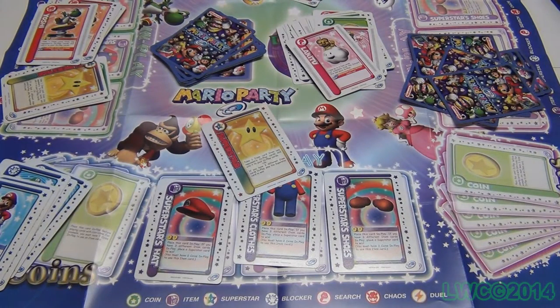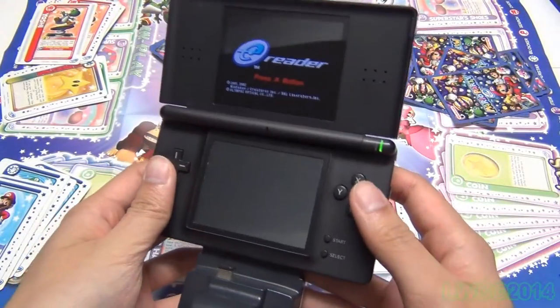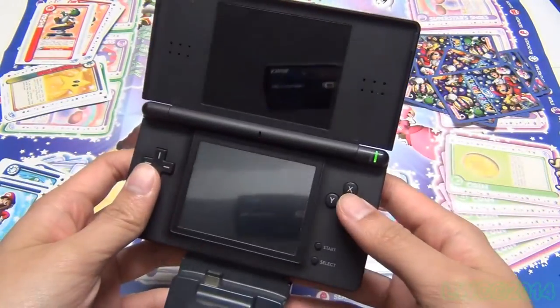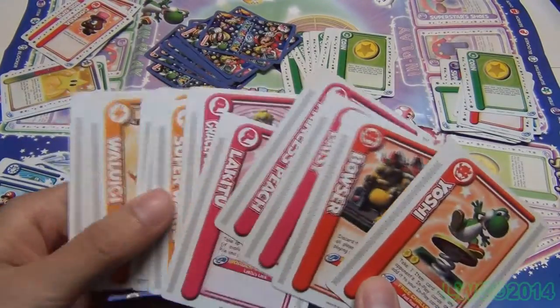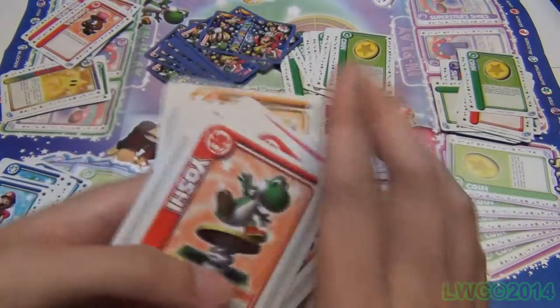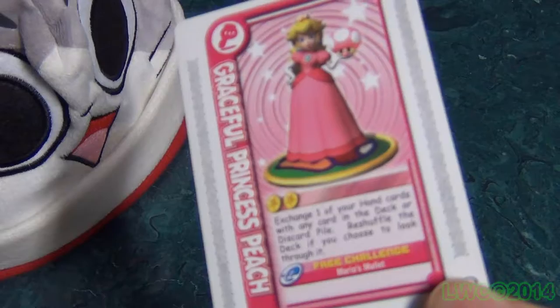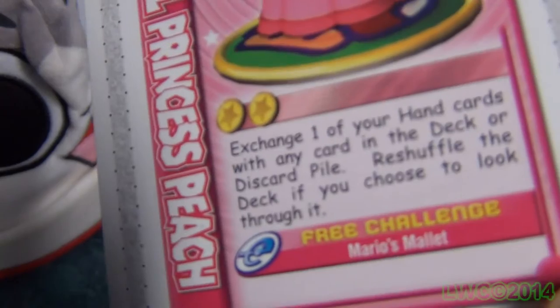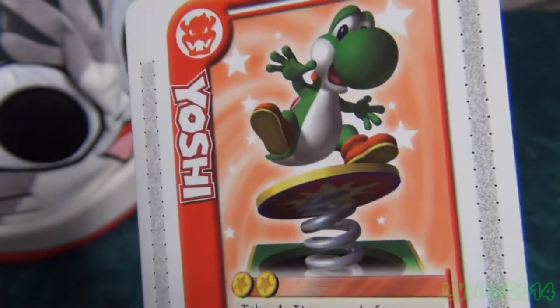Now we get to the more e-xciting part of Mario Party E — the E-Reader minigames. If you use an E-Reader, you must keep using it until the game ends, meaning nobody can avoid the minigames. In total there are 11 E-Reader challenge cards, which for the most part are pretty fun. There are only three types. The first is the free challenge cards — if you don't have the in-play coins to use the card's effect, you can declare a free challenge and attempt to win the coins in the minigame.